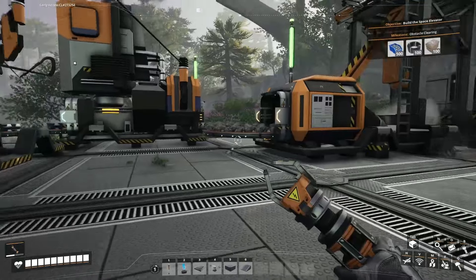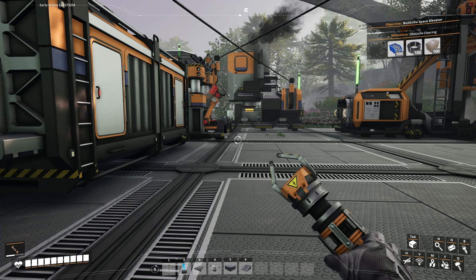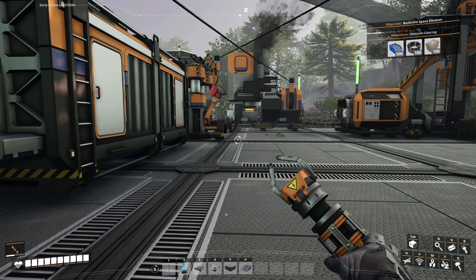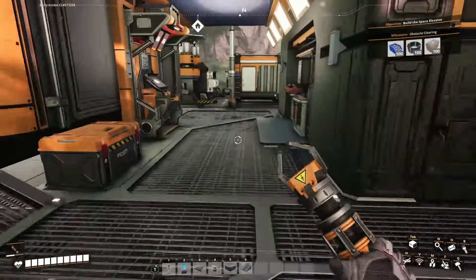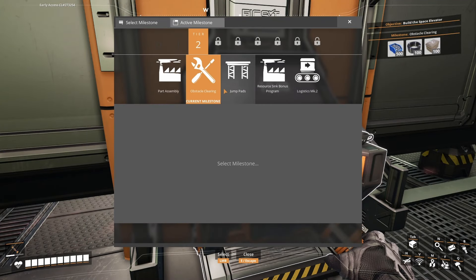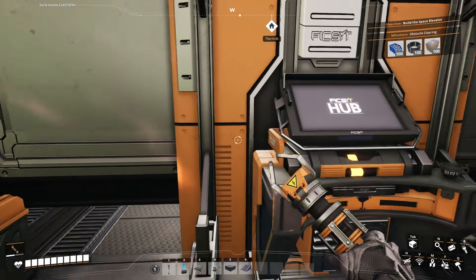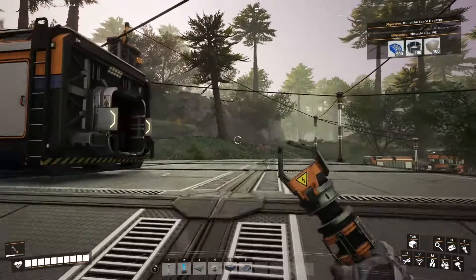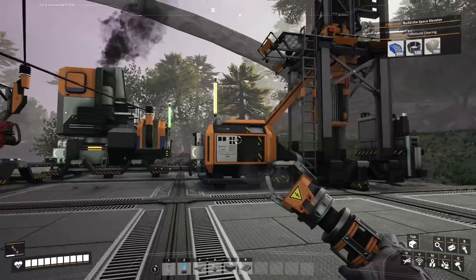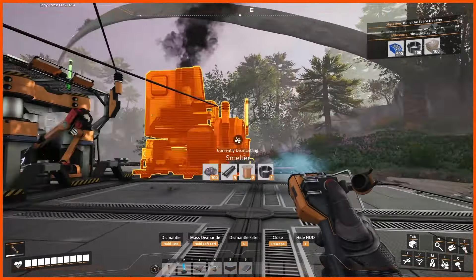I think what we'll do before we get off is split this up a little bit. We're going to actually redo this area because I think it's going to be more practical and we have the power for it. I want to put in something that's going to make us some rods because we have screws to make. As you can see, we need that for quite a bit of things. In milestones, parts assembly, we're going to have to make rods and screws. So let's reorganize this and set this up for rods and plates.